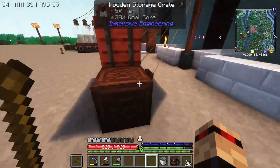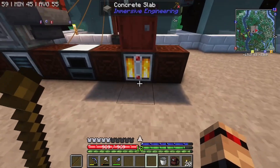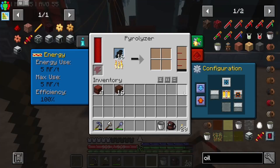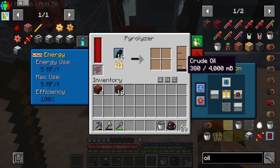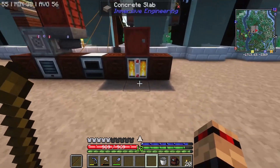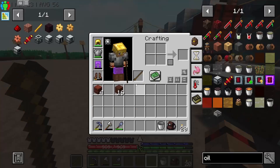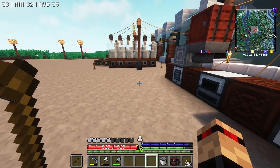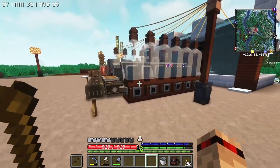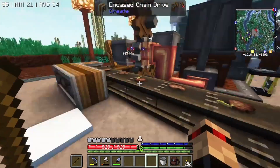I do need to do something about the crude oil though. I'm going to have to pump out of this somehow. I could technically put a Create tank underneath, because this can auto output the crude oil into the Create tank, or just a regular tank to be fair. We can make the tank from — the barrel, sorry — from Immersive. I think this is looking pretty neat now — I did an okay job I think.